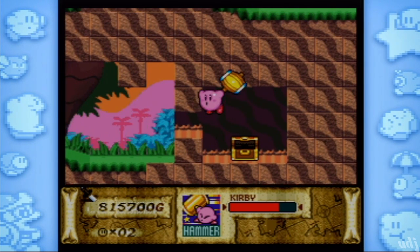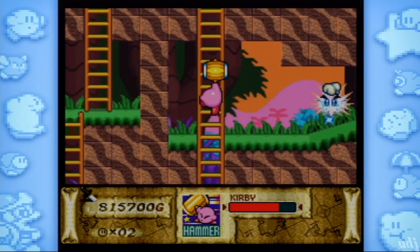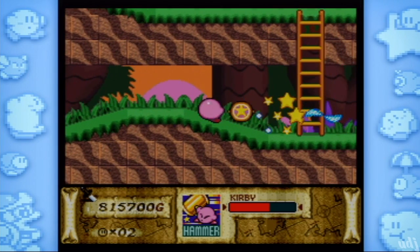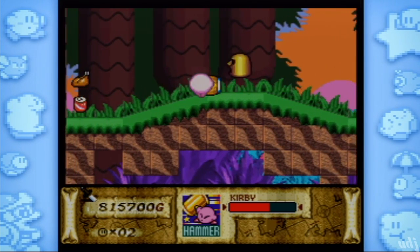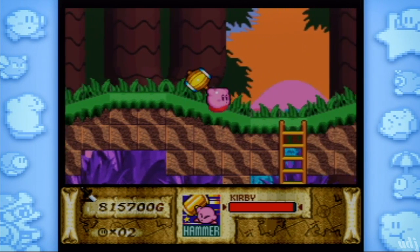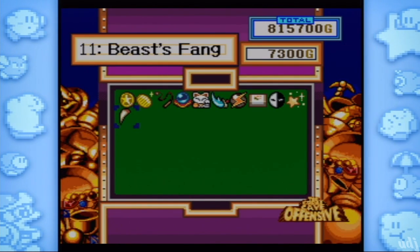I was thinking if the Super NES ever reaches six or seven nines it'd hit the kill screen in Kirby, but I don't think it really does that. The NES might cause an overflow, but the SNES has better coding. It can handle 10 digits, so as you can see we're still on track.